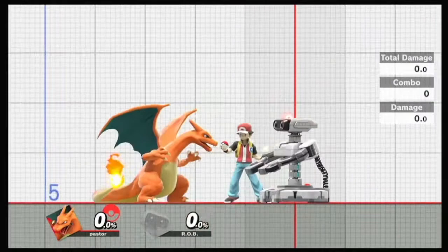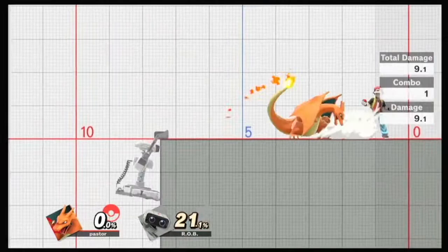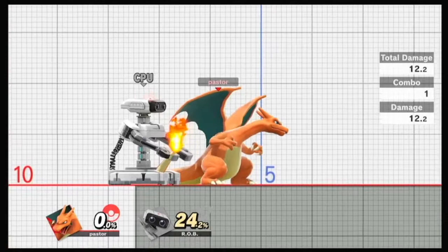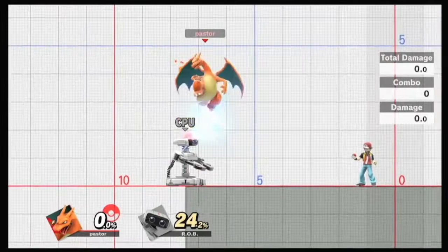You can also hit neutral air from behind. Depending on the height of a character, you can hit the reverse hit of it too. Right there was a tipper. That tipper - it's the fastest when it comes out from behind obviously, but you have more combo time if you're comboing with it from the front.